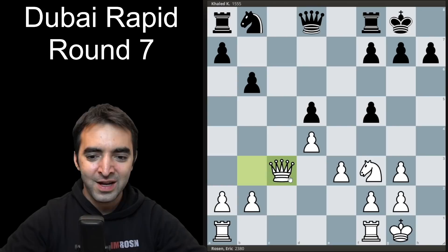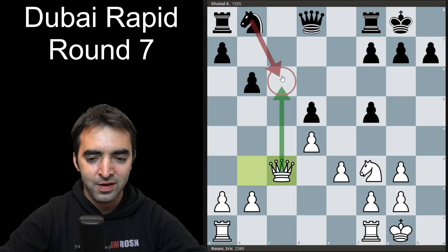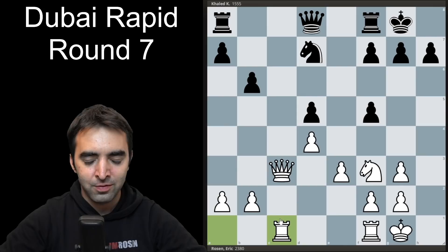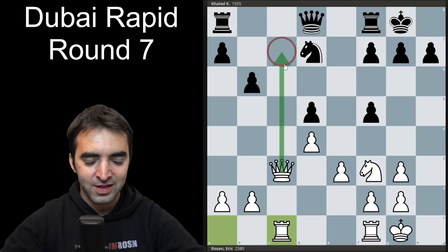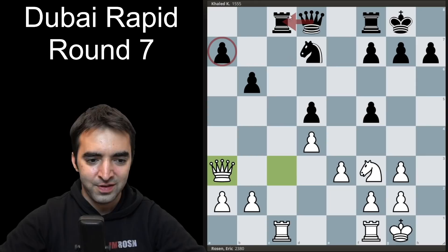The move I played was pawn takes c3. The reason queen takes c3 is much better is because it's more prophylactic — I'm preventing the knight from developing to c6, and I'm also controlling the c-file very quickly with the idea of rook c1 next. In a natural line, after knight d7, rook c1, I'm already in position to play queen c7 and start crashing through on the queen side. If my opponent tries to neutralize the file with rook c8, I can put the queen on a3, targeting the weakness on a7.